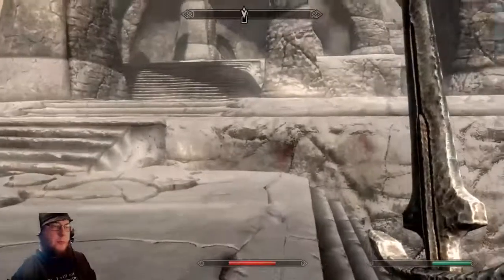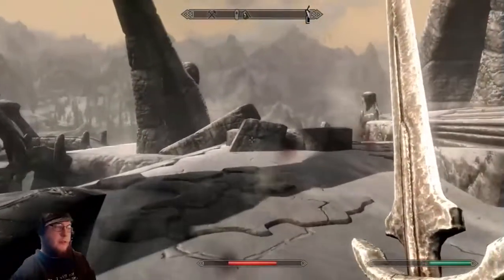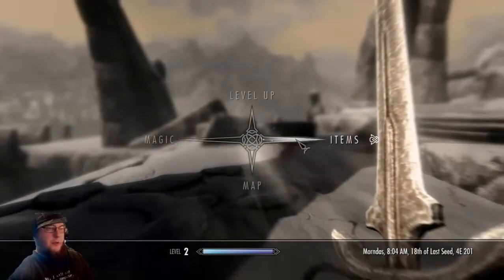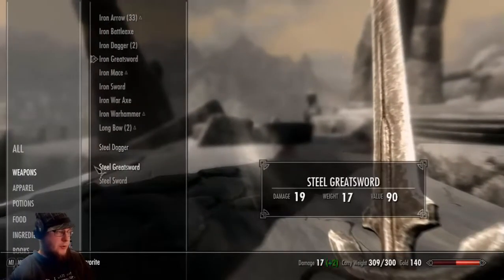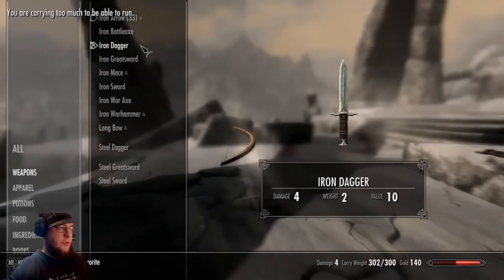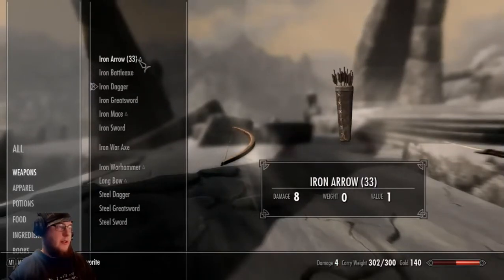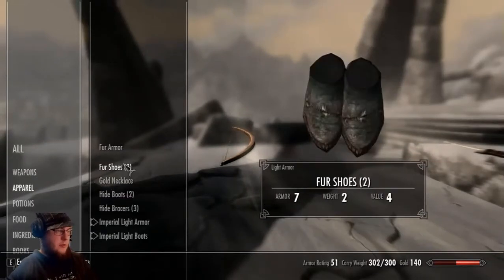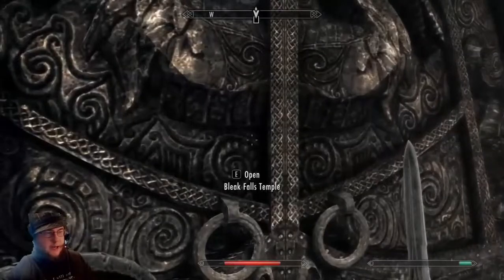Man, these archers are all over the place. Let's try to get rid of some more stuff — got too much stuff again. Let's get rid of a longbow, let's get rid of an iron dagger. Okay, we don't want to get rid of any of that — let's check out our apparel. All right, knock knock, anybody home?